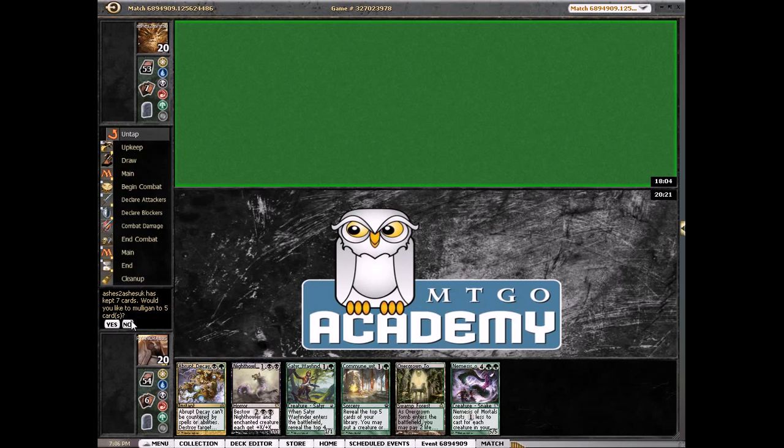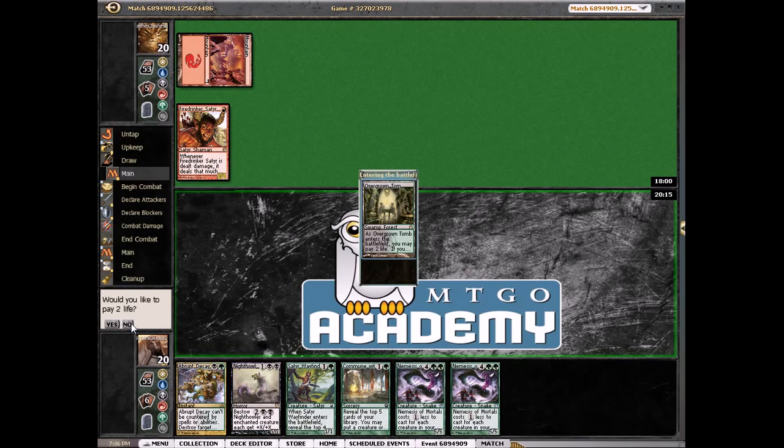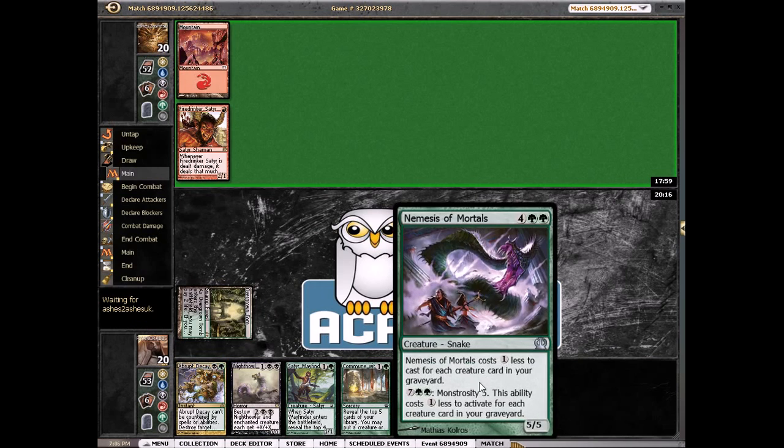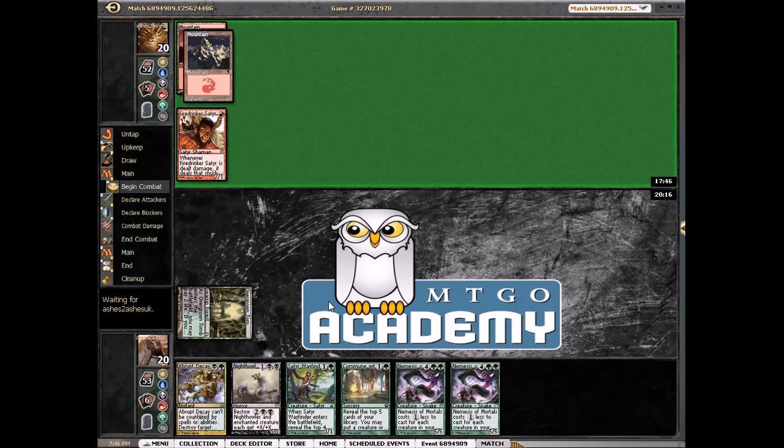I'm actually not going to mulligan this because we're on the draw. We only have one land, but we have Satyr Wayfinder to hopefully find something. Our first draw is like the worst card in the deck — Nemesis of Mortals. Our opponent started out with the Fire Drinker Crusader, so this hand is risky, but I think it's better than mulliganing to five just because of the potential — if we just draw one land our hand is turned on. Really good.